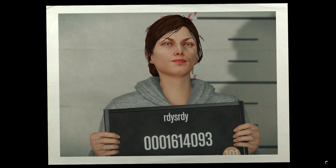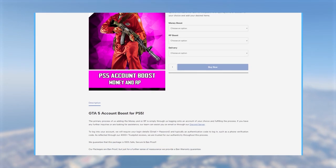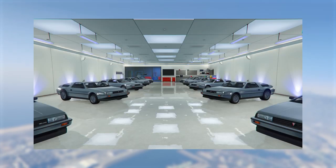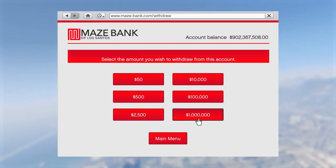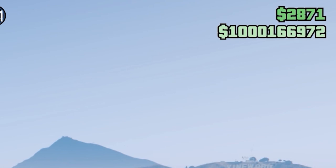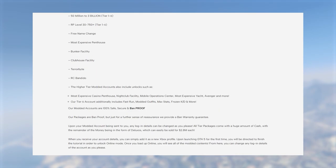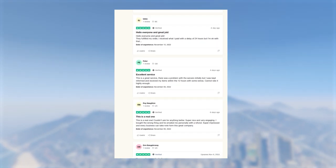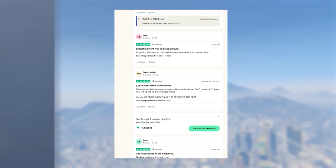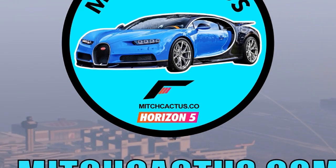Before we carry on, if you'd like modded accounts that come with modded outfits, plenty of cash and RP, head over to mitchcactus.com. These accounts come with cash ranging from 50 million up to 1 billion, and almost all are 100% cash — no need for extra cars and Deluxos. They also offer account boosts for existing accounts. They have over 4,500 reviews on Trustpilot and are the most reputable modders. Link in the description — use code TJRH for 5% off for a limited time.